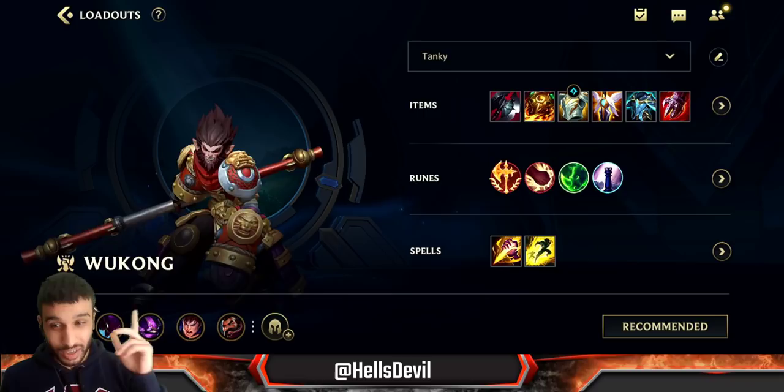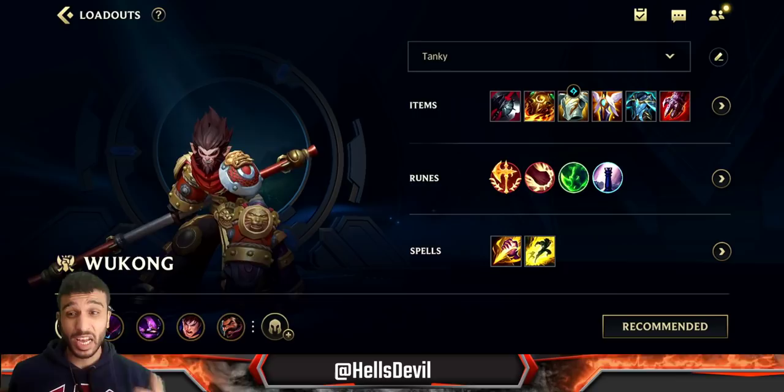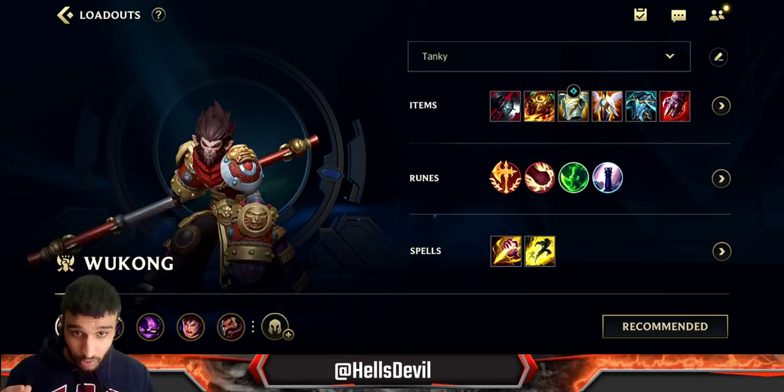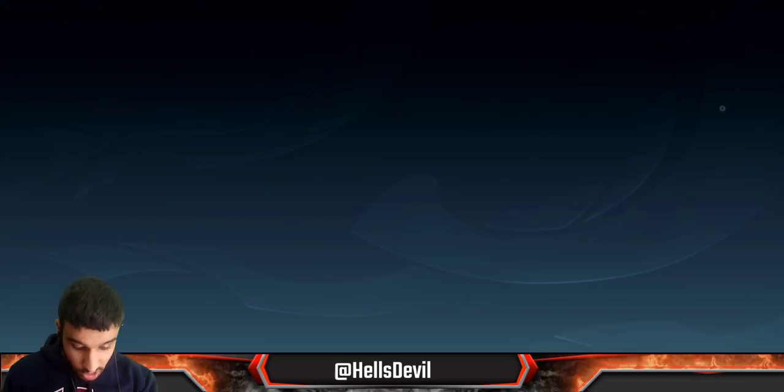Welcome to another Wild Rift video. Today I'll be playing Wukong in the jungle. Wukong is actually quite powerful in the jungle - definitely one of the best team fighting champions. He has a lot of strengths but also a lot of weaknesses. I'll show you how to play him in the gameplay section, but first let's talk about the build.